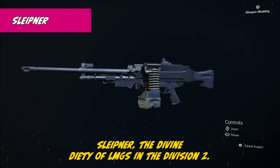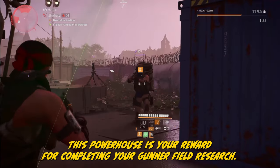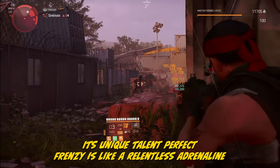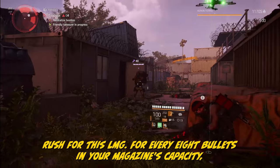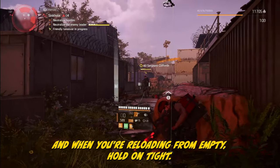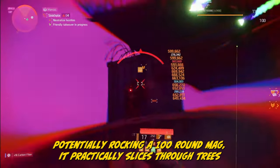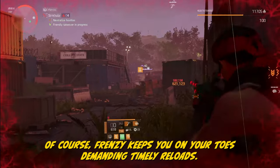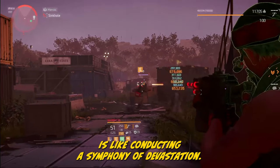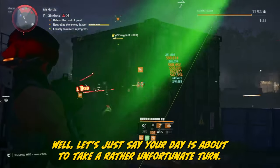Slepner — the divine deity of LMGs in The Division 2 — reigns supreme as the named MG5. This powerhouse is your reward for completing your Gunner-filled research. Its unique talent, Perfect Frenzy, is like a relentless adrenaline rush: for every 8 bullets in your magazine's capacity, you're gifted a 3% boost in rate of fire and 3% more weapon damage. And when you're reloading from empty, hold on tight — with its high RPM potentially rocking a 100-round mag, it practically slices through trees and enemies like a chainsaw. Frenzy keeps you on your toes, demanding timely reloads. But it's worth it, because wielding Slepner is like conducting a symphony of devastation.